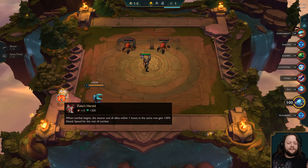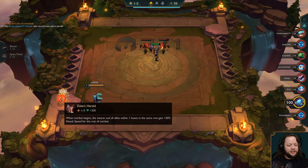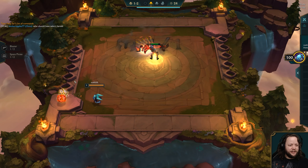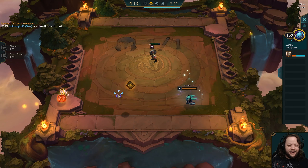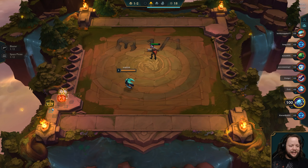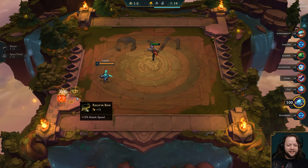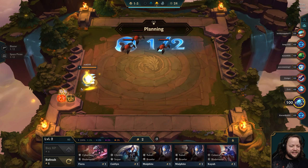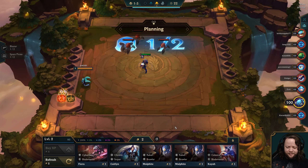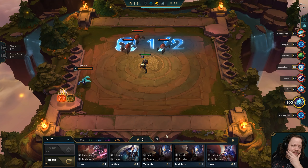We have a Guardian Angel to start off with and a Zeke's Herald. The Zeke's Herald did get nerfed a little while back so it boosts fewer hexes, but it boosts them by more attack speed, which is actually really, really strong early on. Who should have Zeke's Herald? We also have a Ginsu's Rageblade here as well. That's actually a really nice early start.